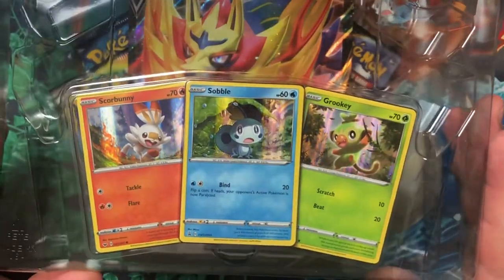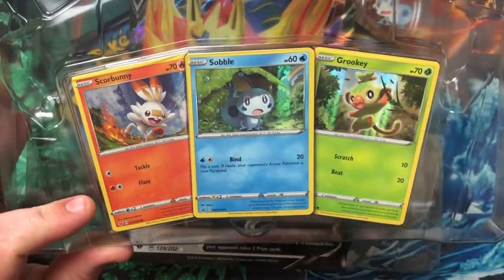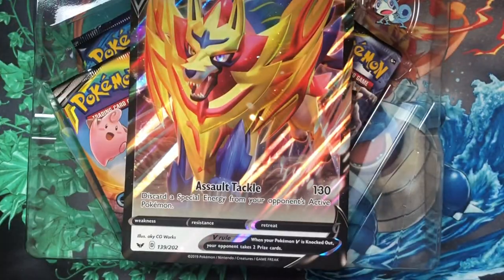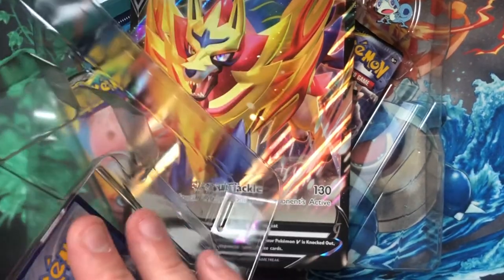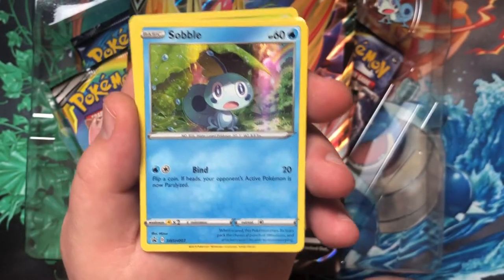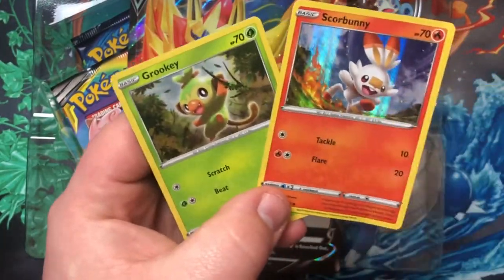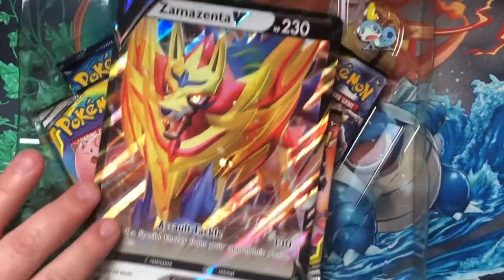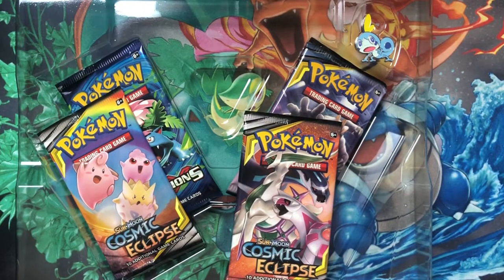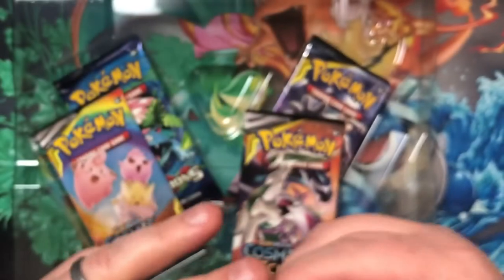So like we mentioned before when we opened the Grookey collection box, it comes with three cards — actually just one promo and then two holo versions of non-holo cards that come in the set. To get all of the first set of promos, you have to get all three boxes. There is our Sobble promo — he is promo number three — and then our holos, which are just alternate arts. We also have our Jumbo Zamazenta and our Sobble pin.